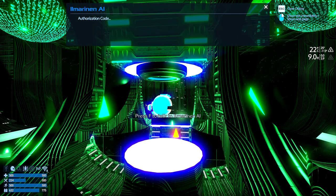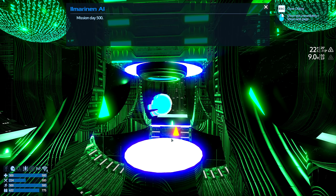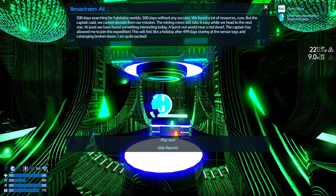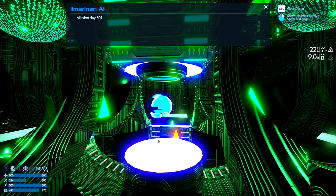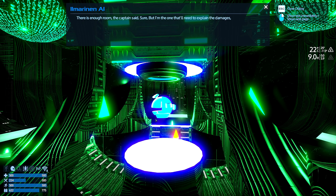Talk to the Elmarin AI. Authorization code accepted. Listing available logs. St. John, Chief Engineer. Play. Mission day 500. We have found something. 500 days searching for habitable worlds, 500 days without any success. We found a lot of resources, but the captain said we cannot deviate from our mission. The mining crews will take it easy while we head to the next star. We've found something interesting today — a bird's out world near a red dwarf. Captain has allowed me to join the expedition. This will feel like a holiday after 499 days staring at the sensor logs and cataloging broken doors. I am quite excited.